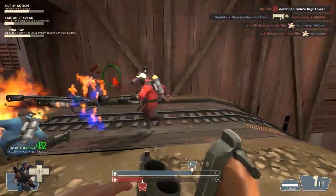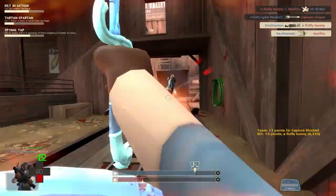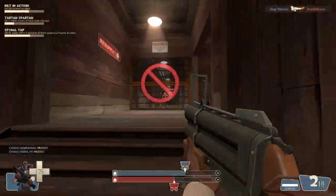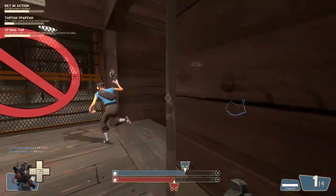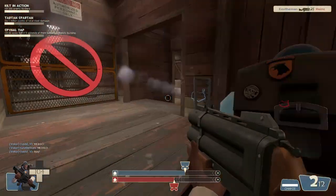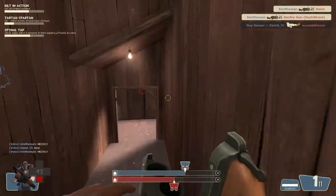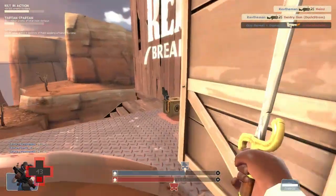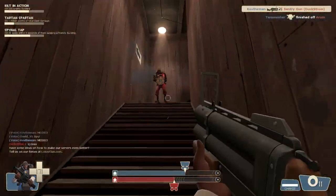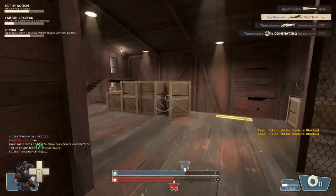With the Lock-N-Load you have to be very precise, but when you do hit it's a crushing blow. You get about a 25% damage increase, so if you hit a Scout or Spy, it's a one-hit kill. Even Engineers go down, as you can see there. For heavier classes like Heavies it can take two or three hits, but it's definitely devastating, especially if they have lowered health. A little bit ago you saw me kill a sentry gun with the Lock-N-Load.